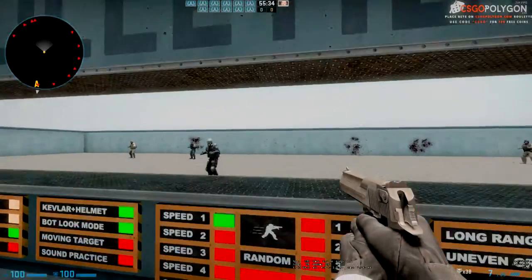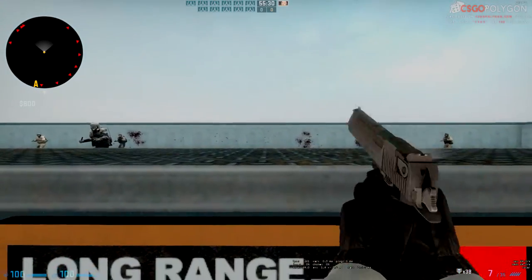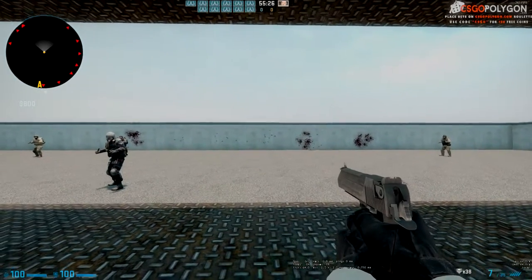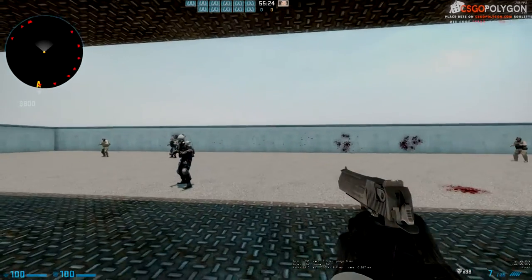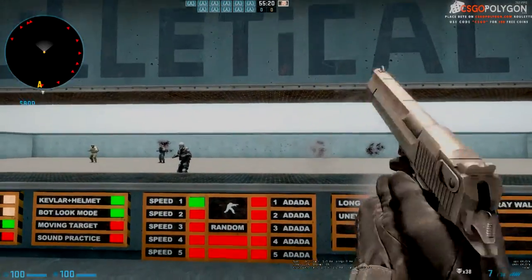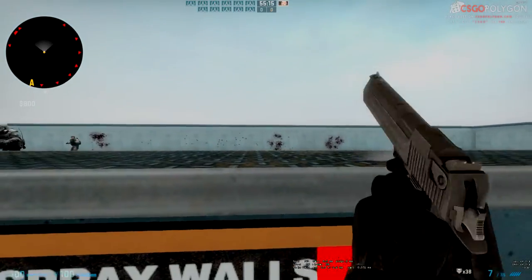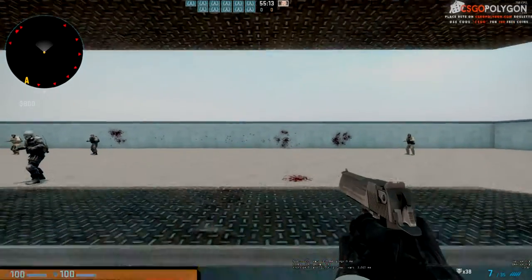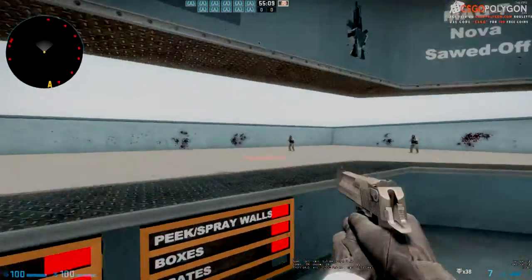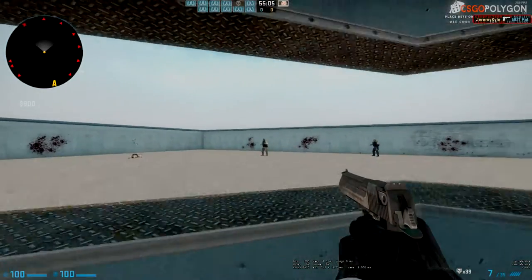See how far that spread is standing? Now crouching — you can see there's a tighter grouping. When you don't get the headshot with the Deagle, if you're still hitting them in the chest, that's still a lot of damage.